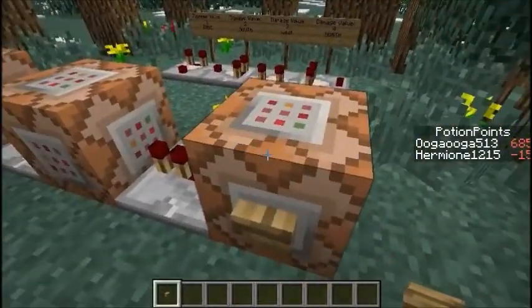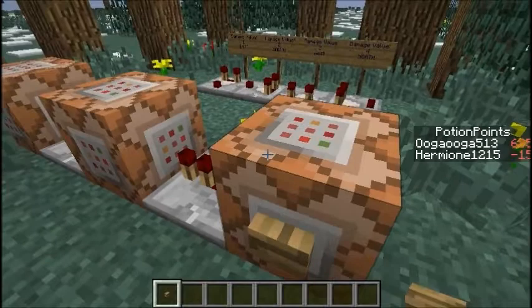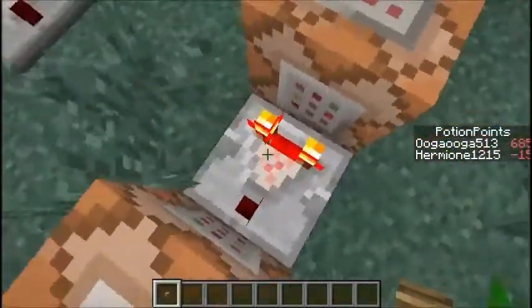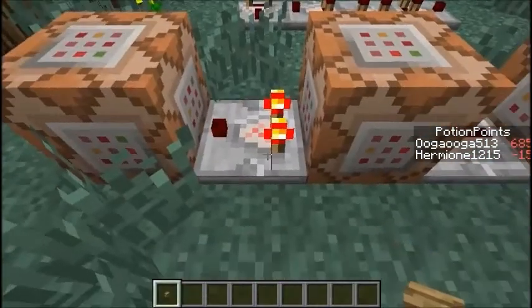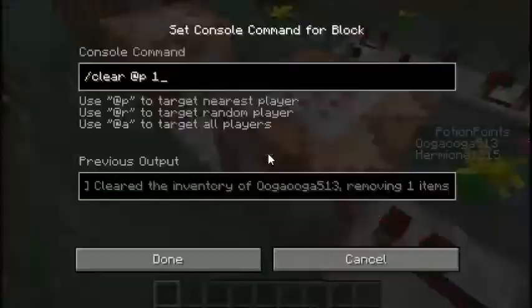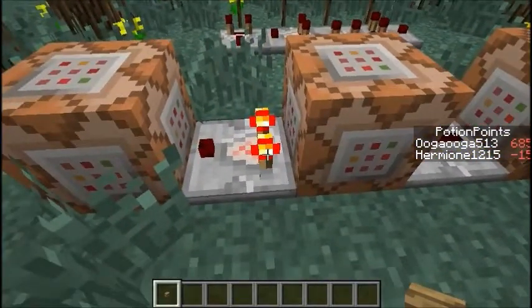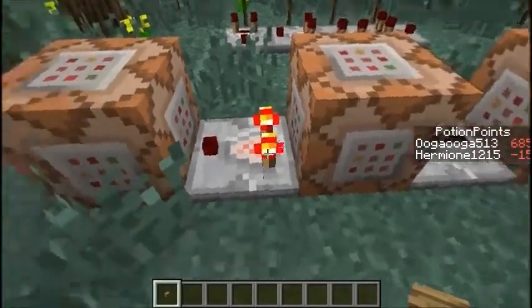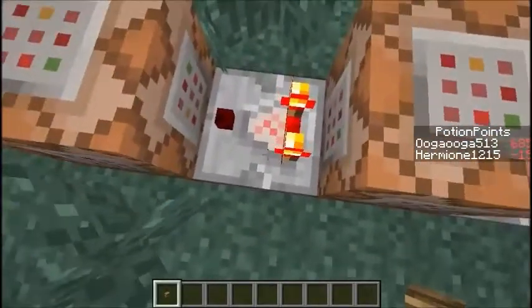...it's very simple. I've just put a setblock command before the actual comparator that you're checking the output of, and it's going to place a redstone comparator that is off by default over here. That way when it then tells this command block to check, the output is going to be different, or it may be the same but it's going to retest.